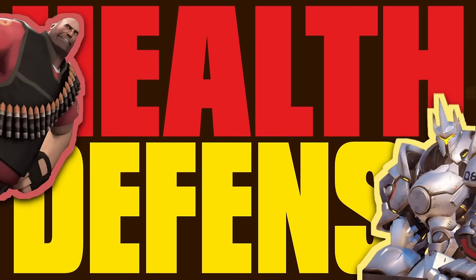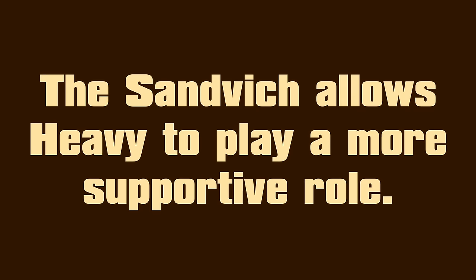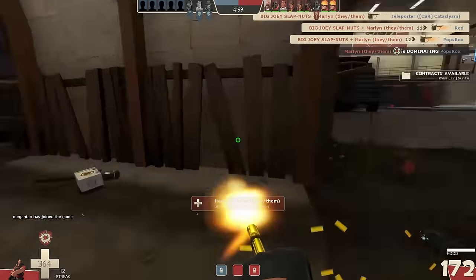This is what gives Heavy his big health, but the Sandvich's secondary ability also gives his teammates big defense. By clicking the right mouse button, the Sandvich can be thrown to teammates to serve as a medium-sized health pack, allowing Heavy to play a more supportive role. And of course, his kit wouldn't be complete without his minigun — a deliverer of big damage to anyone hit by its bullets.